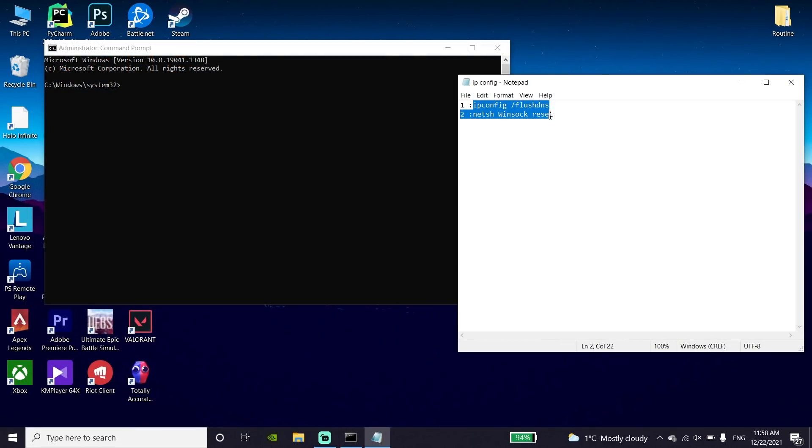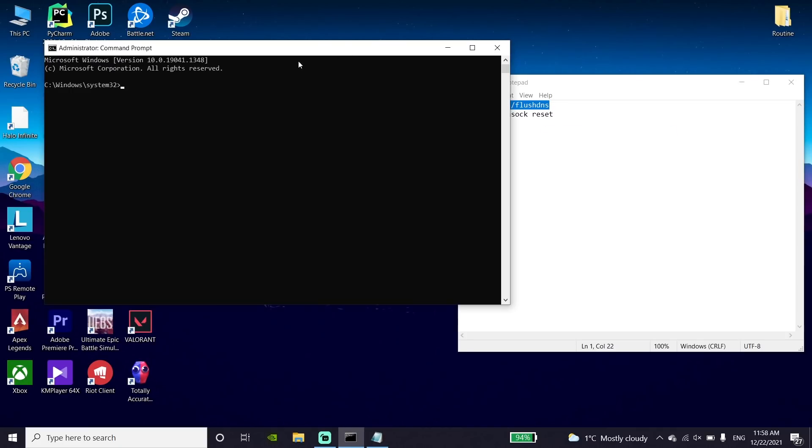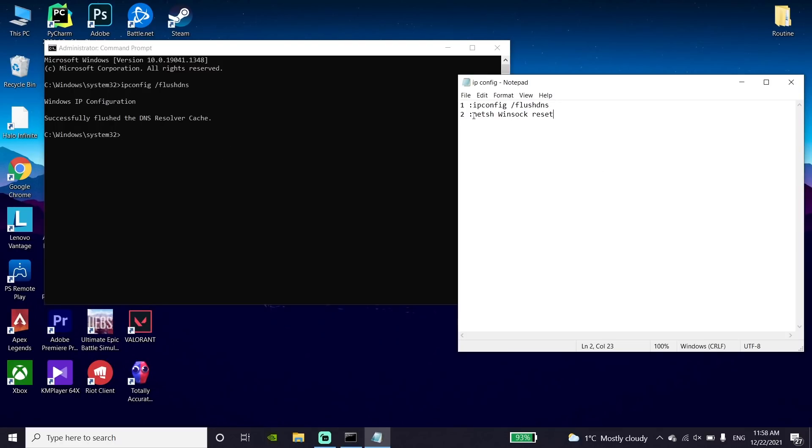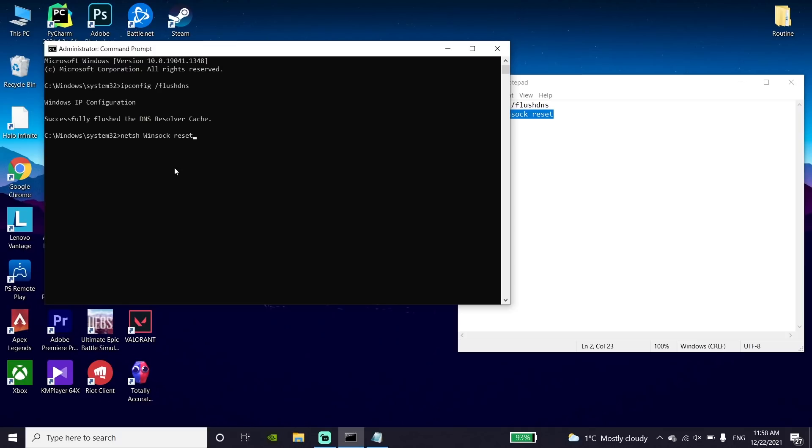Check out my description and copy the commands from there. First, copy 'ipconfig /flushdns,' go back to CMD, click on the mouse and paste this command, then press Enter. Now copy the second command from the description, paste it and press Enter. Then type 'exit' and press Enter.